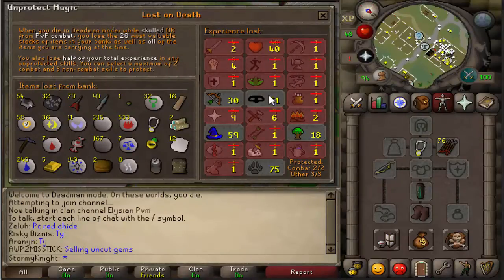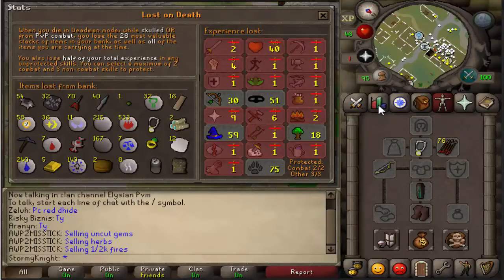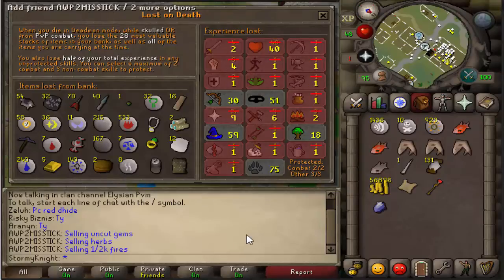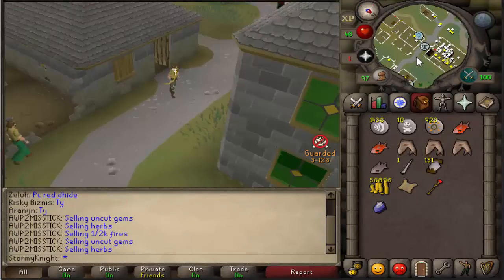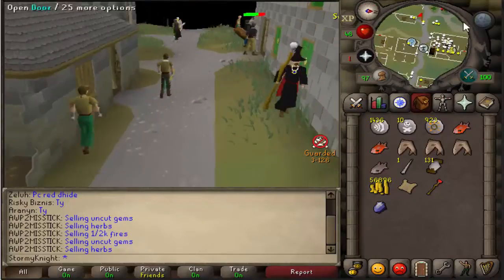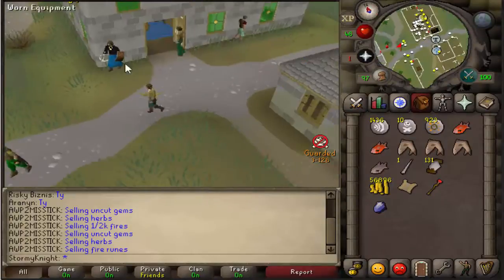My locked skills currently are Range and Mage for combat, plus Thieving and Hunter and Woodcutting for non-combat. I didn't really know what I was doing with Woodcutting as the third one, but I'll probably keep it. The reason I'm keeping my offensive combat stats locked instead of HP is that HP is very easy to level back up — once I'm killing things quickly with range and magic, HP will come back fast, so it's better to keep your offensive stats safe.